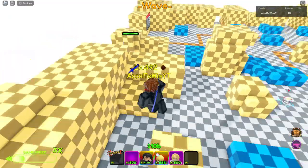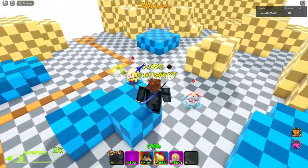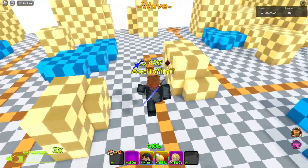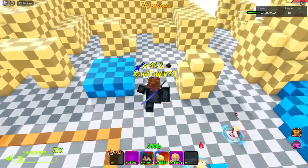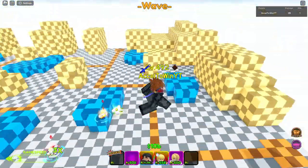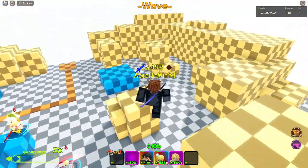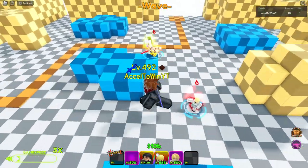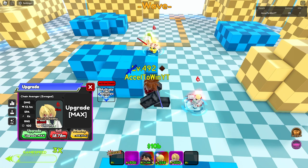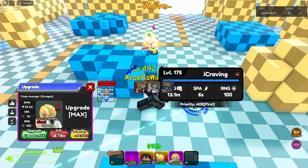This combo is really good — if you bring Gilgamesh and Chain Avenger together, you can basically one-shot waves with this combo.